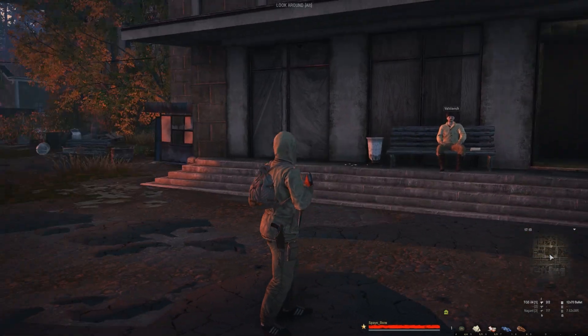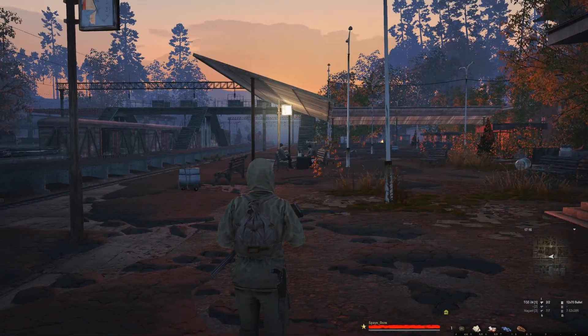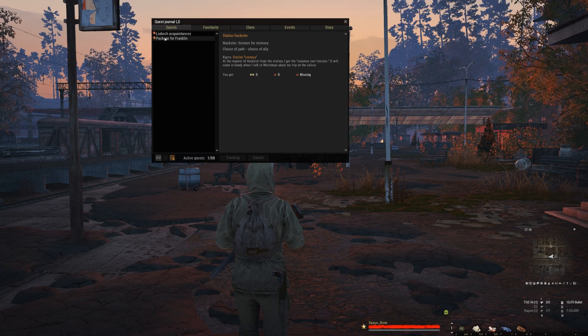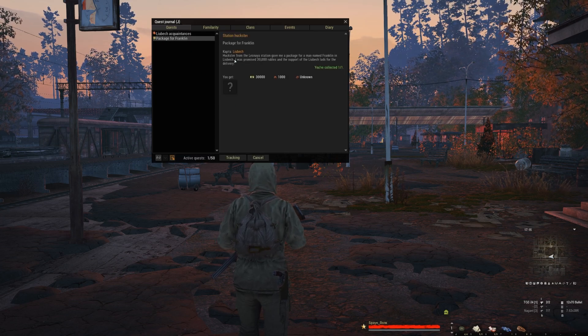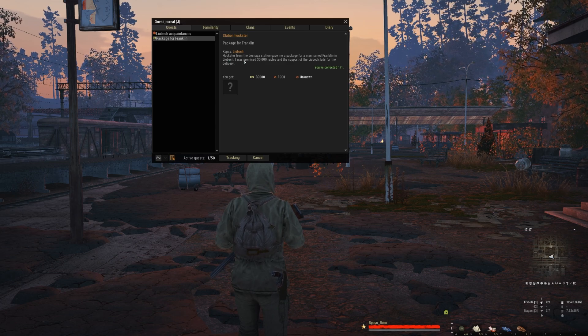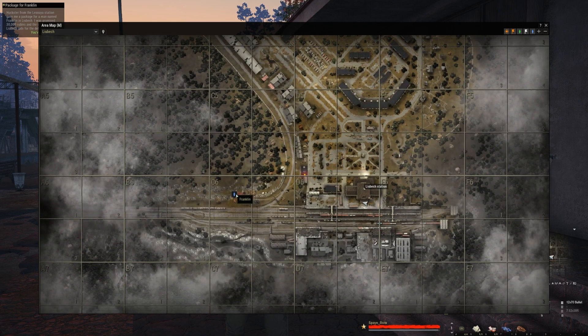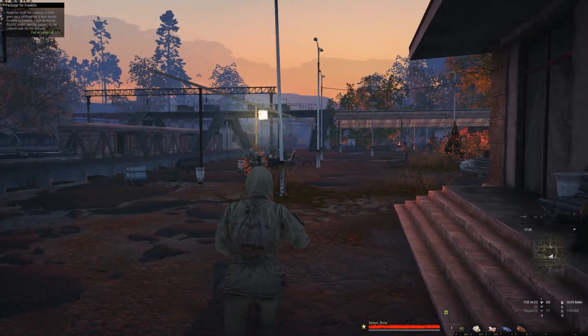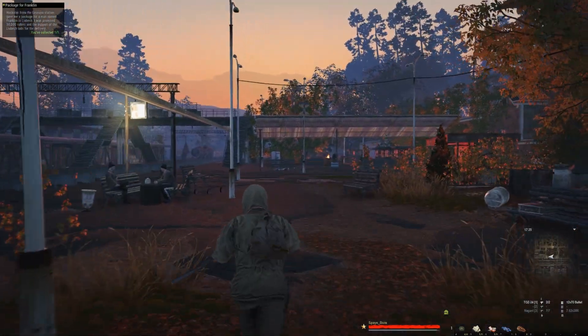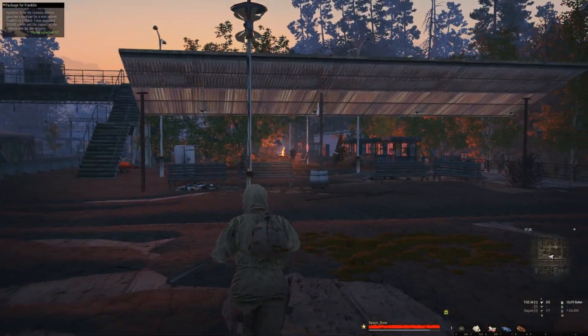First thing we're going to do, now that we're here at the station, is find Franklin. I have a package for him and I was promised 30,000 rubles. He's down here at the bottom of the tracks. Let's go ahead and head down to Mr. Franklin, turn this package in, and get some money. That is our first order of business.